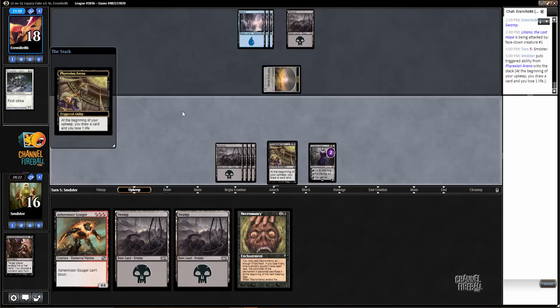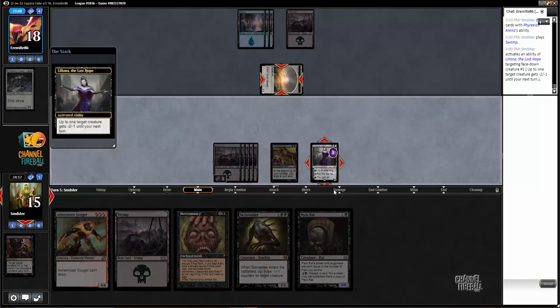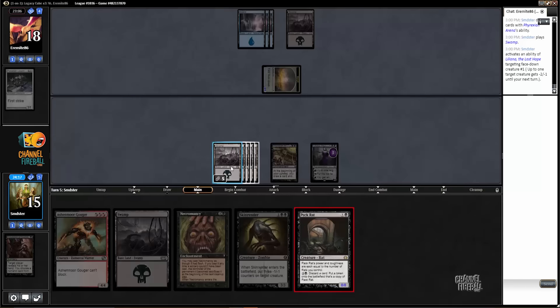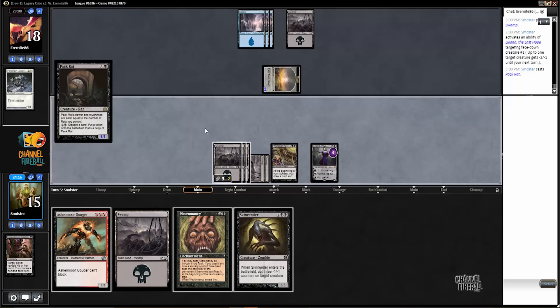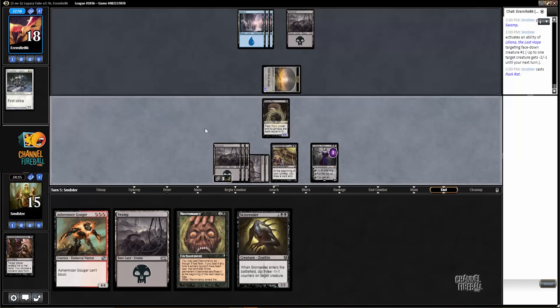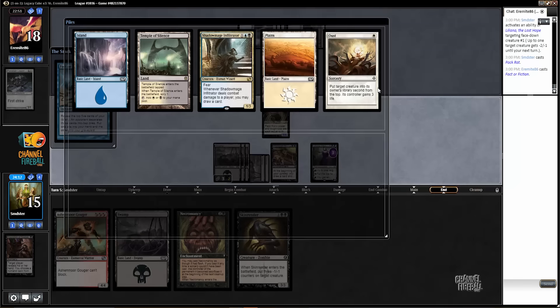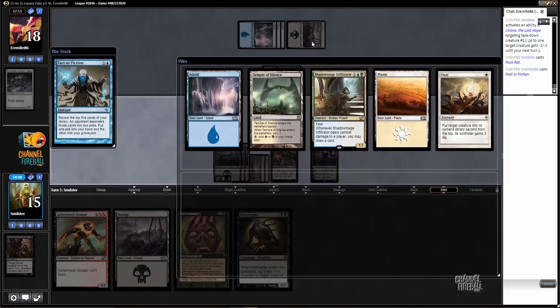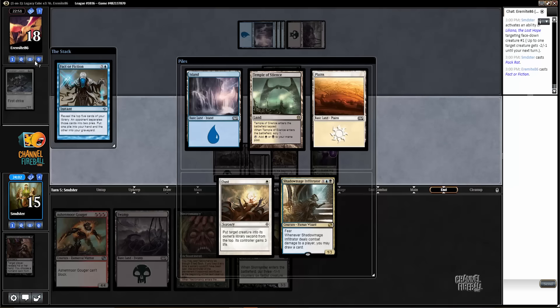I'm assuming that morph is Stratus Dancer, although we don't know that for sure. I think we just plus one Liliana here, play Pack Rat, and pass. It seems like it could get out of hand pretty quickly for our opponent. I'll split the Factor Fiction lands and spells, because our opponent didn't have any lands when we Inquisitioned them and we know their hand still has Frost Titan and Gilded Lotus. So yeah, lands and spells makes sense.